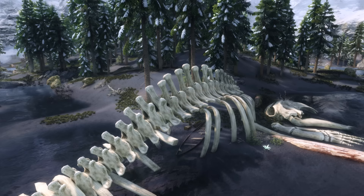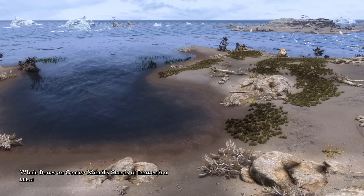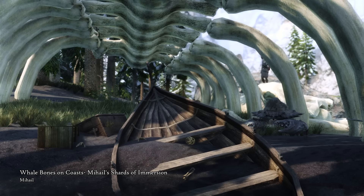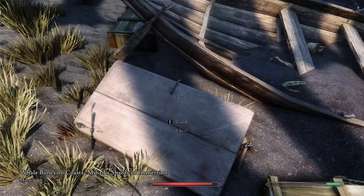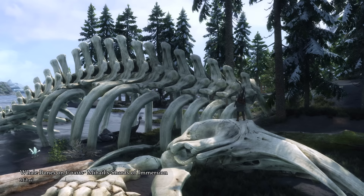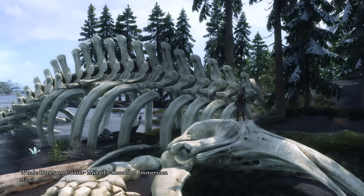Our last mod in this video will also add to the immersion of the Skyrim coastline. Whale Bones on Coasts, Mihail Shards of Immersion, adds different whale skeletons on the northern shores. See how great they look against Skyrim's rough environment — and sad as well, as there are calf skeletons too. The surroundings of the whale bones are perfect for life around them, and you might encounter monsters and mud crabs around them, as well as find small loot. These whales leave me in awe and awaken a sense of quiet appreciation.